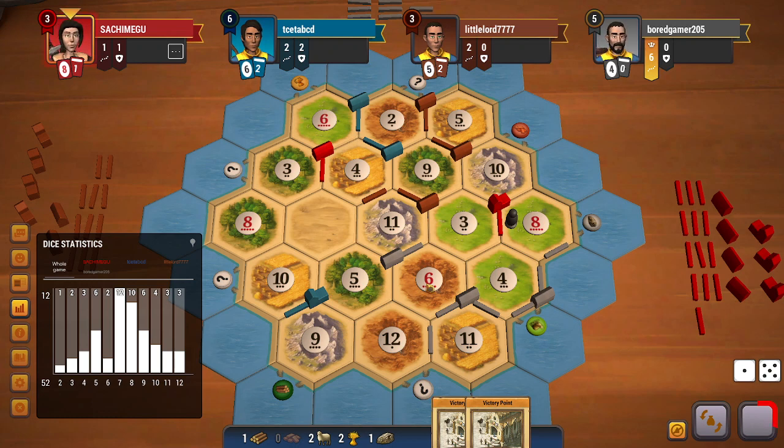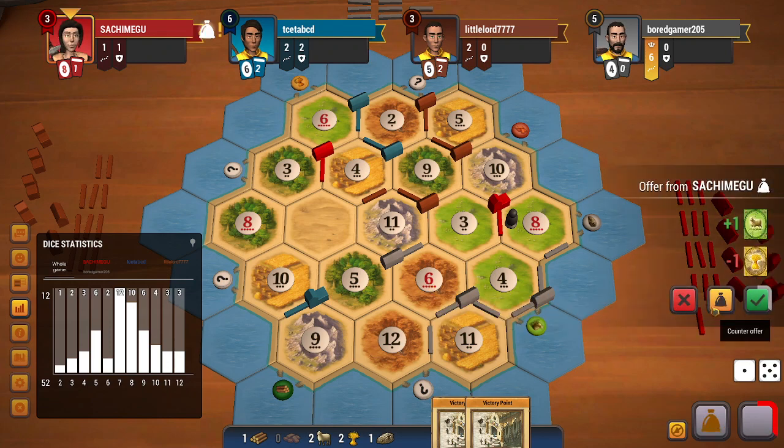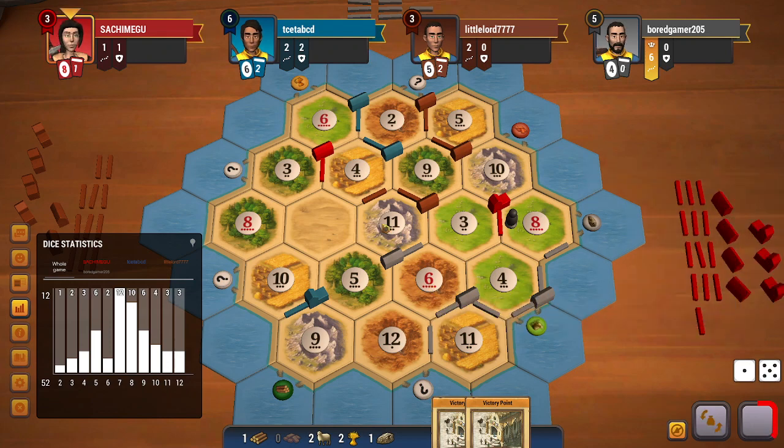If I roll a 7, I would probably block grey here. I know grey has at least an ore in hand, and I have a better chance of pulling an ore from grey. A 9 would be the best roll for me — I will be able to get 2 dev cards rather than getting a city. Getting dev cards is preferred right now.